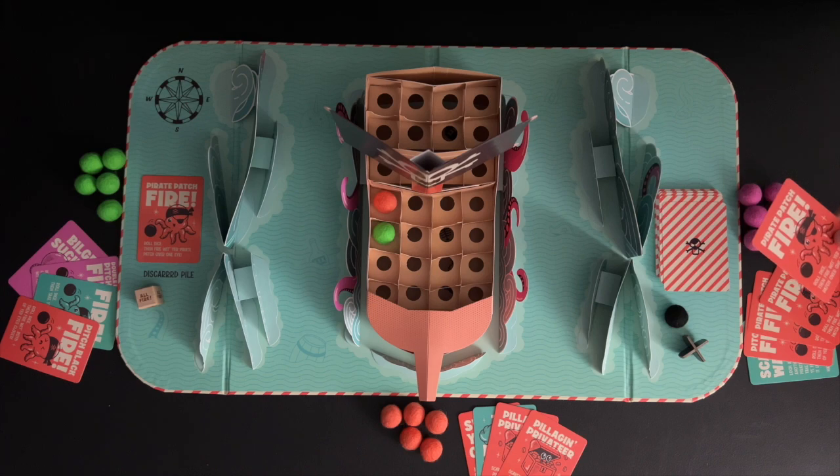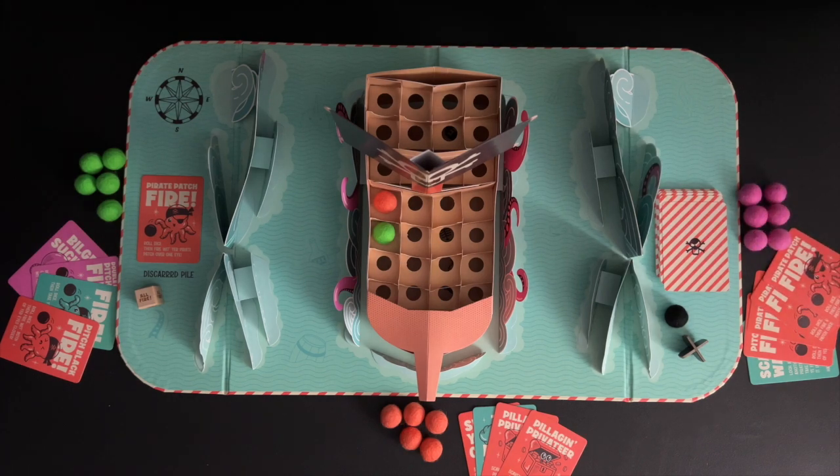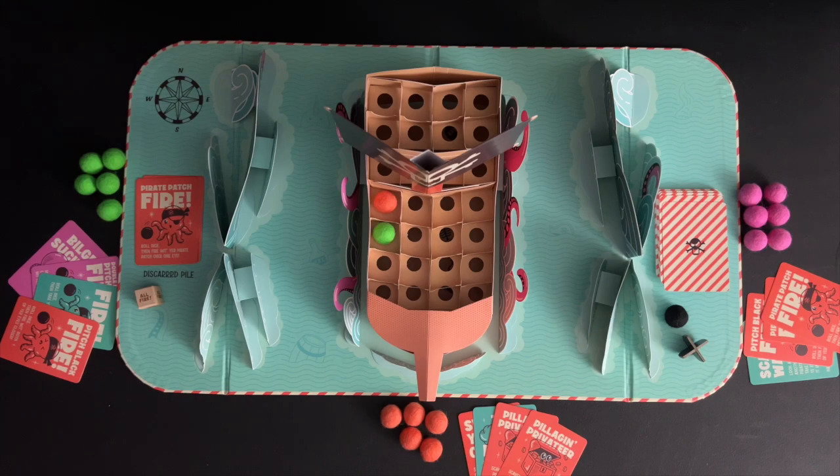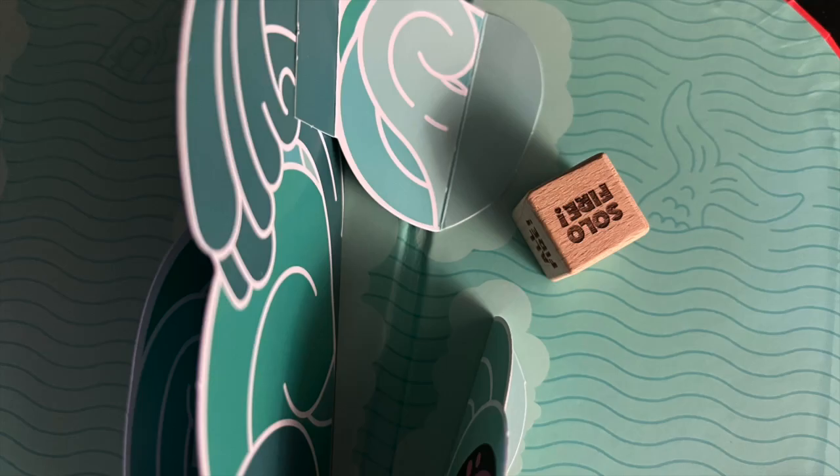Play moves clockwise left to the next player. Pink starts their turn by drawing a card. Pink plays a pirate patch fire card as well. Pink rolls the dice and gets solo fire, which means only Pink will fire a cannonball for this turn.